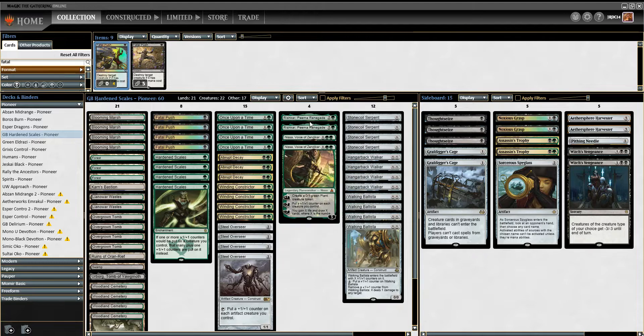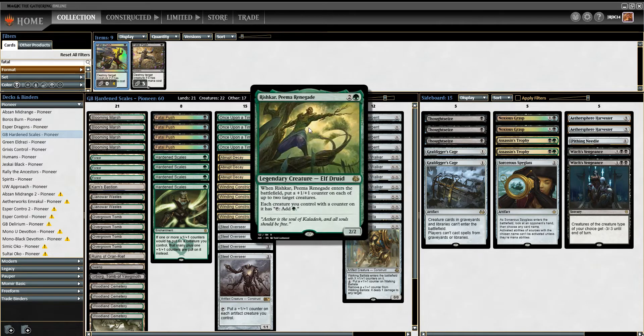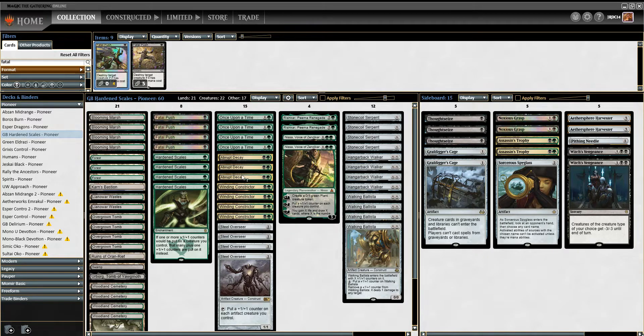We've got Nissa, Voice of Zendikar, to make creatures and put plus one plus one counters. Rishkar's pretty cool — you put some counters on stuff, they get untapped for mana. That's probably not going to be too relevant, but making stuff bigger is pretty sweet. Our removal on the main board is going to be Abrupt Decay and Fatal Pushes, and we have four Once Upon a Time and 21 lands.